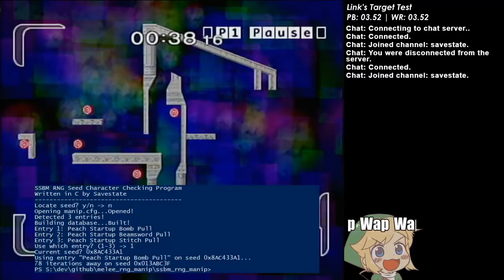Expect to see a world record from me or LDA soon — I believe he said he would run this if it's practical. I don't know, this is looking like thousands of iterations away to get certain pools, but I'm going to try to figure out ways to blow through some iterations quickly in controlled settings. Just a quick demonstration of cool stuff you can do with the random number generator in Melee — peace out.